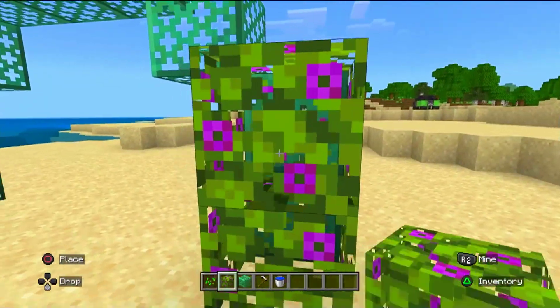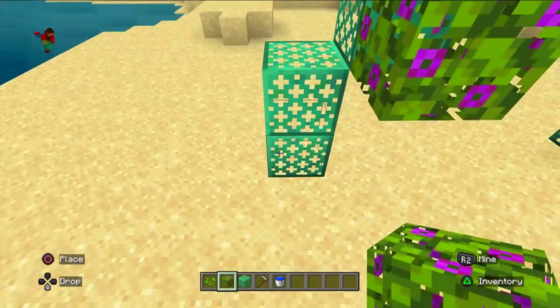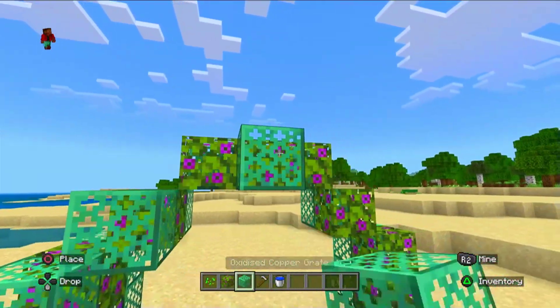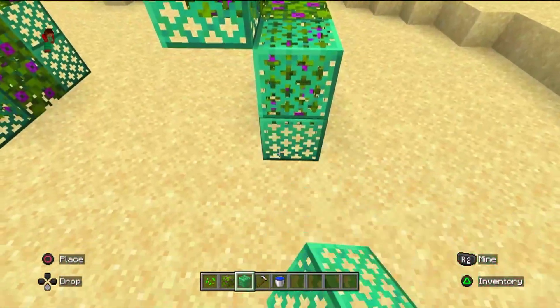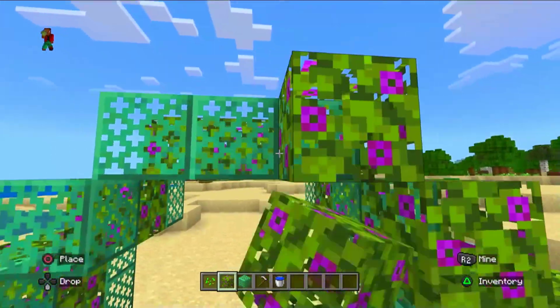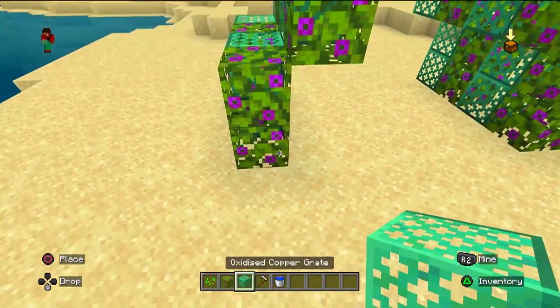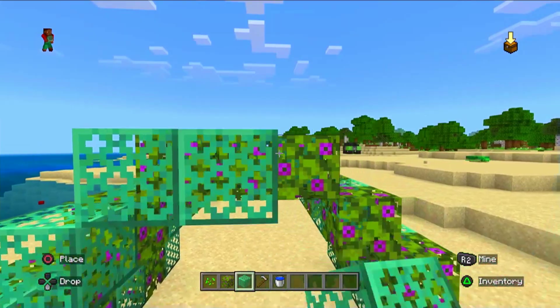Crop farming is an essential aspect of Minecraft, providing food, resources, and even decoration for your builds. The purpose of this tutorial is to provide a comprehensive guide on crop farming design. By the end of this video, you will have a range of crop farming designs to suit your needs and take your Minecraft gameplay to the next level.